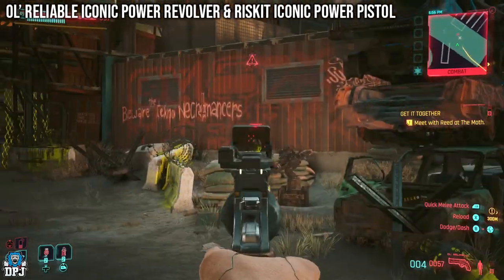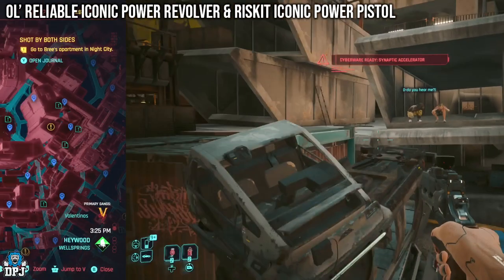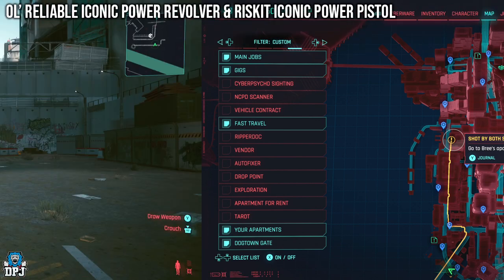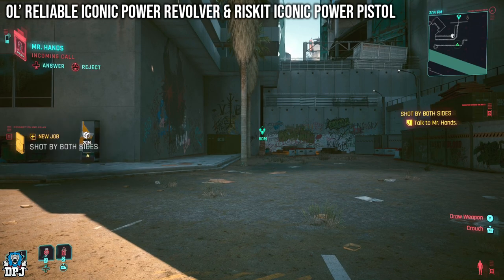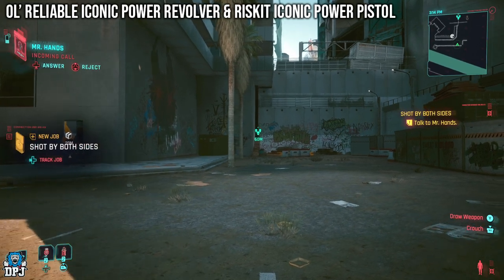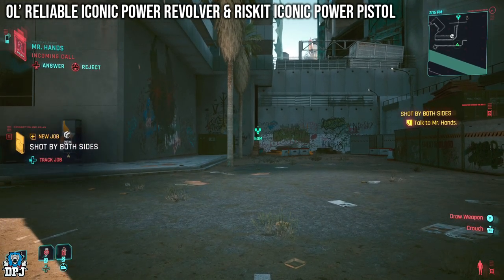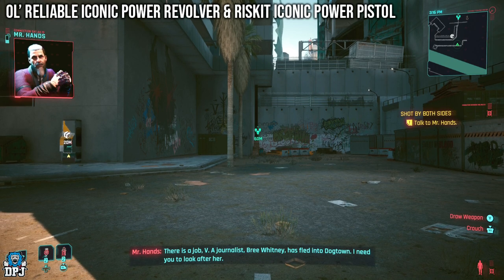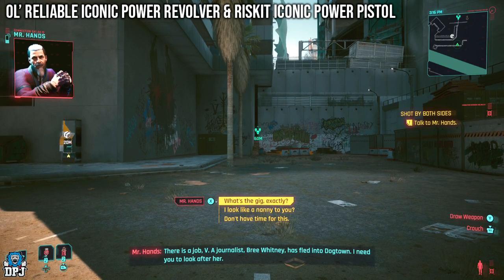These come from a side mission called Shot By Both Sides. As you progress and complete gigs and story missions this should pop up for you. It popped up for me just after getting to the main story DLC mission 'Get It Together,' and I'd already completed 4 or 5 gigs before this one appeared. Gigs in Dogtown are tied to the handler Mr. Hands, and he is also the one who gives you this side mission.